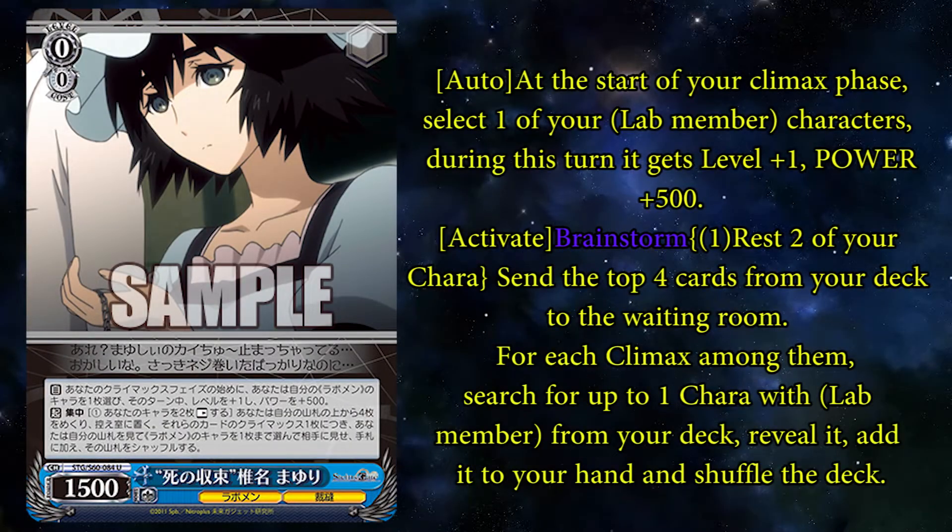A stock bomb for cost 0s — and honestly, the most relevant cards are cost 0. Here is Death Conclusion Shina Mayuri; she is a 0-0, and at the start of your climax phase, a character gets plus 1 level and plus 500. And she is the searching brainstorm for lab member characters: Pay 1, Rest 2.